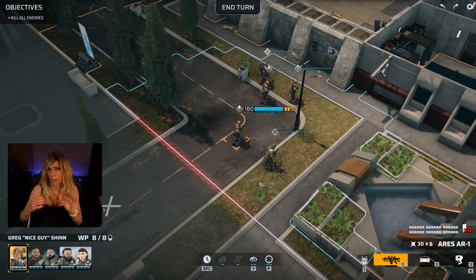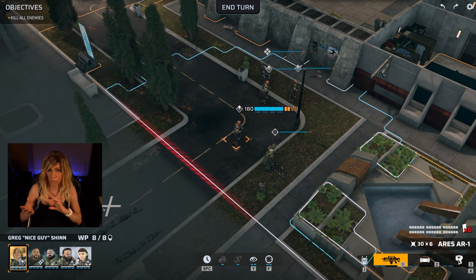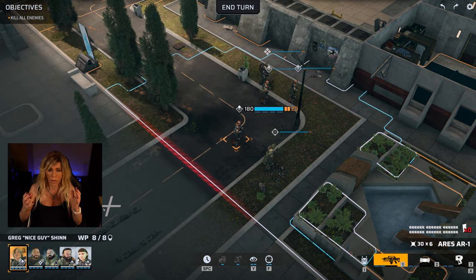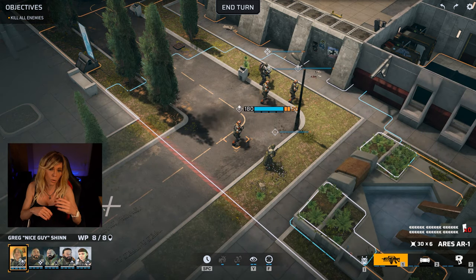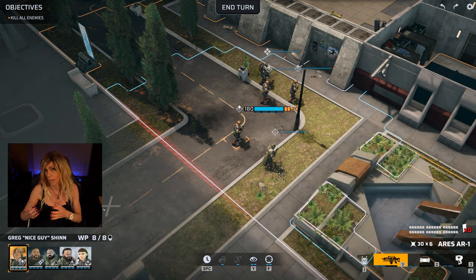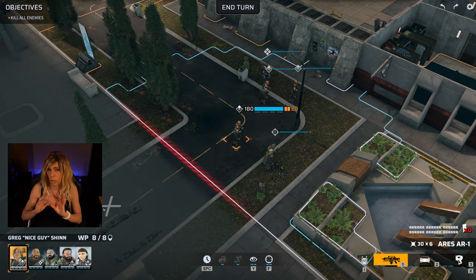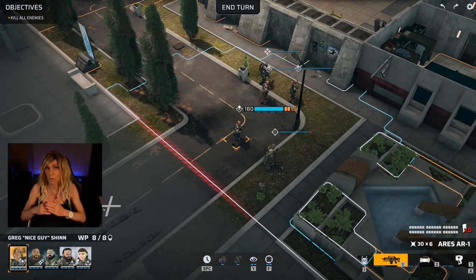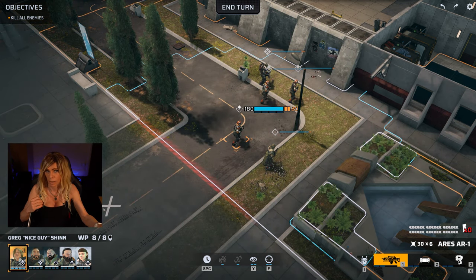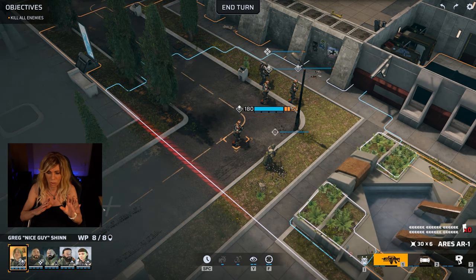You have to decide what you're going to use those action points for. They don't have to be done in any particular order and you don't have to do all of them. You could move a little bit, shoot, and then move again, or move a little bit, use your med kit, and then move away. You should never forget that — sometimes you want to just move a little bit and then take a shot.